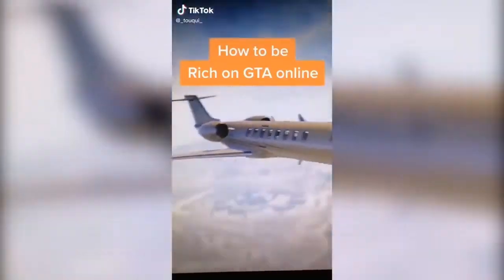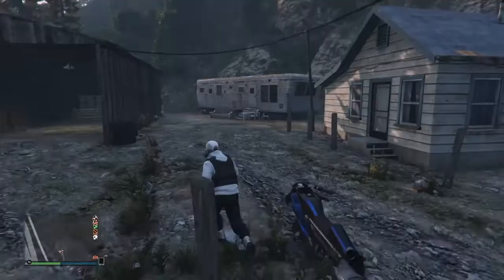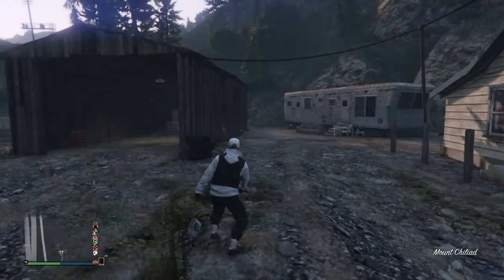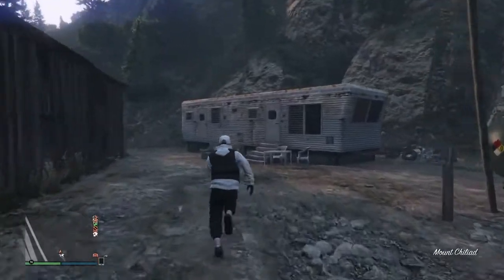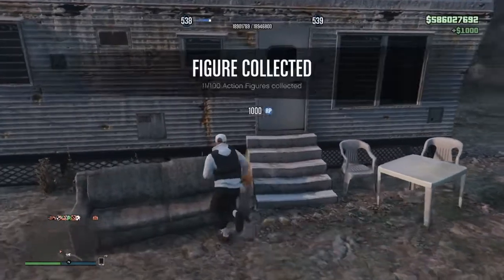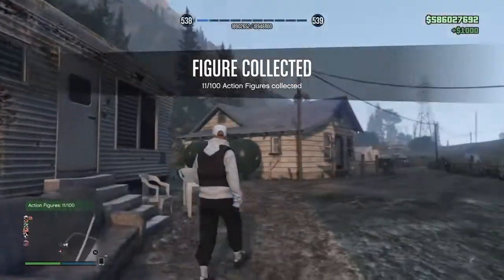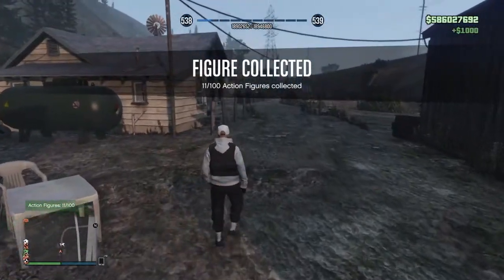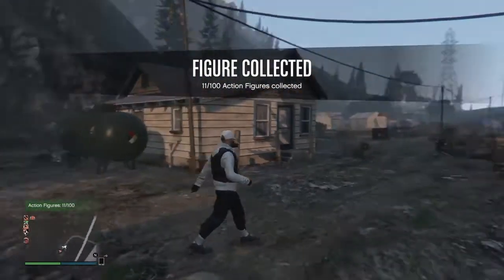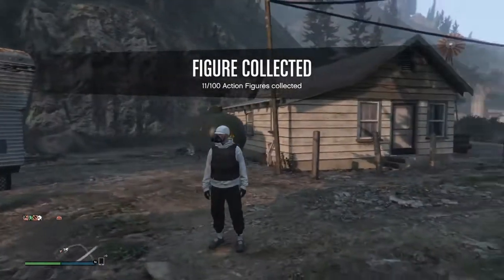The next one is how to be rich on GTA Online. This guy has a 10 million dollar jet and he's showing a location near Palito Bay where there's an action figure that apparently duplicates into a ton of money. I made my way over to the location and found the action figure on the sofa. I collected it and unfortunately only got 1k, so that's another fake TikTok.